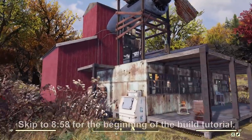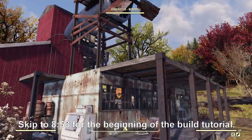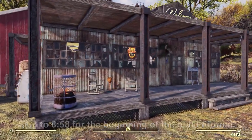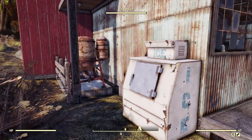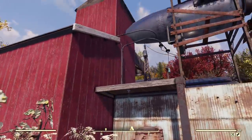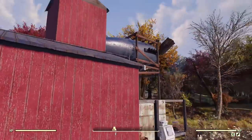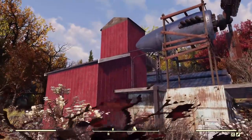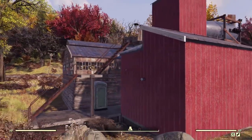So first I'll give you an outside tour. We've got a windmill generator, a covered porch where you can sit and have a smoke or whatever. Here we have the icebox and the water purifier, and this tower kind of looks like a granary. It's actually where the lodgings are, but the exterior aesthetic was what I was going for.